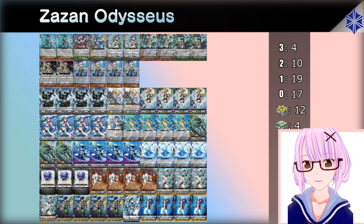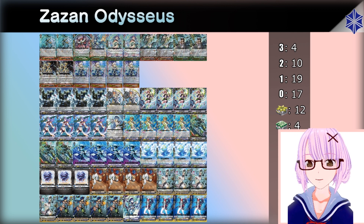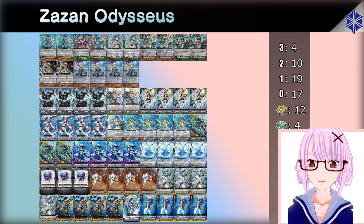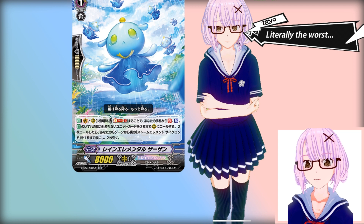It's pretty much aggro format, and this is one of the best ways to aggro. Not only is Zazon with Odysseus a massive plus to your card advantage, you also get to turn on 2 Cyclones face-up, so your rear guards will be swinging for really big numbers.